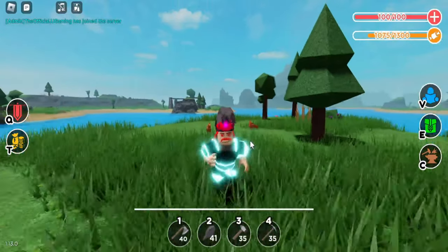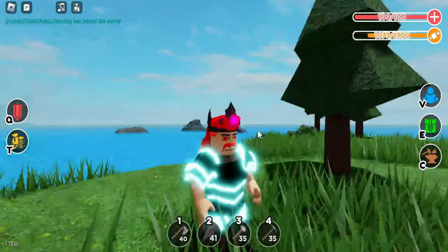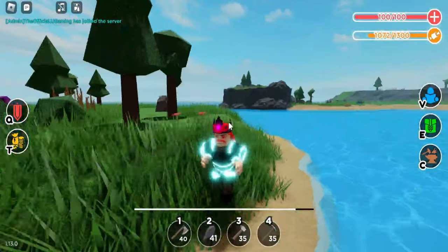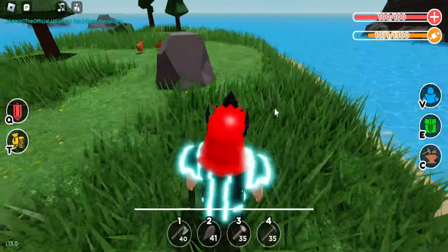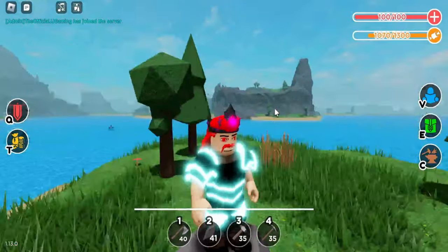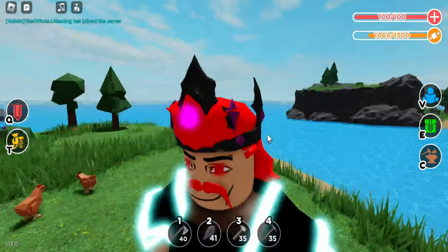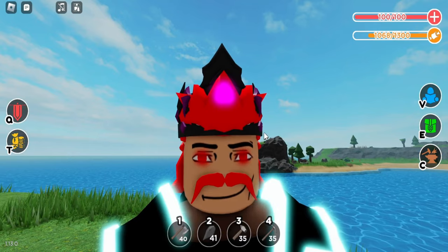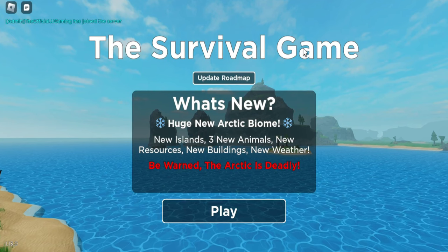Welcome back, I'm back with JJ and today the survival game just had an actual content update. It's been quite a while, and this update is going to contain the brand new arctic biome. In this survival game they had every biome except the arctic — the wintry biome that may hold different animals. My guess is penguins or polar bears, so let's go look at the update map and see what they added. We got new islands, three new animals, new resources, new buildings, and new weather!